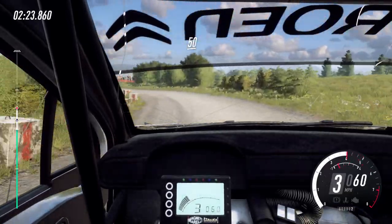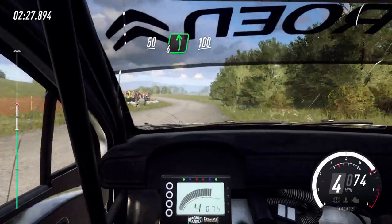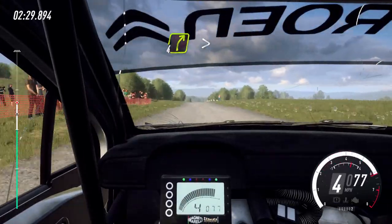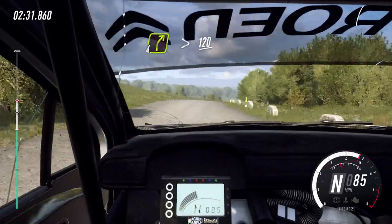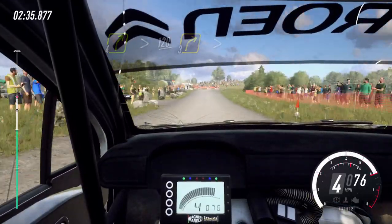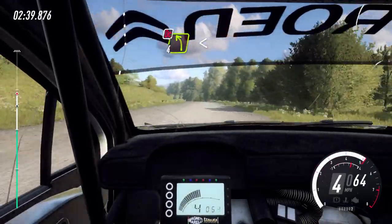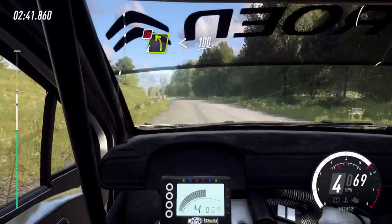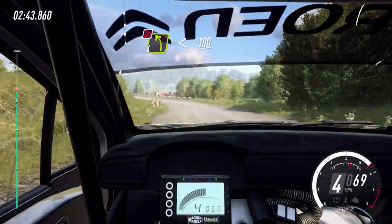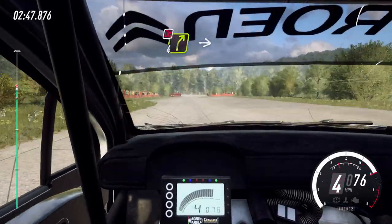Keep right over crest, 6 left, 100, 4 right tightens of a crest, 120, turn 3 right tightens, into don't cut, 4 left very long, opens of a crest, 100, turn 4 right, don't cut, into turn 1 left.